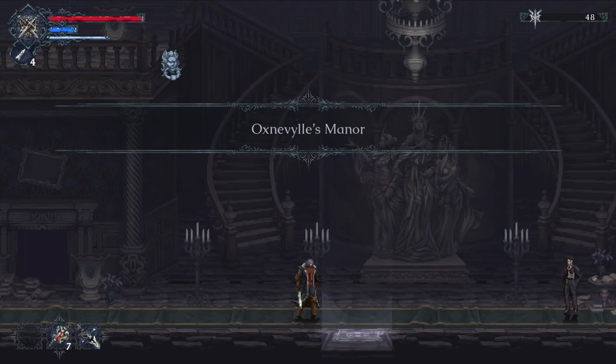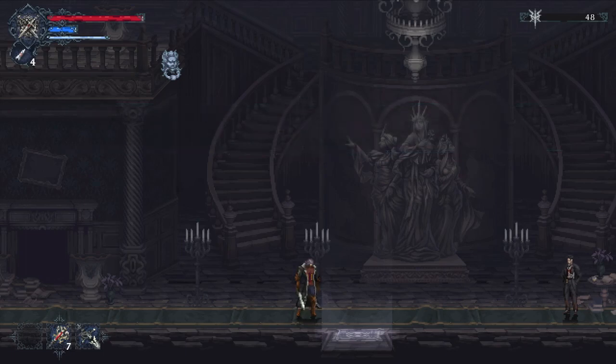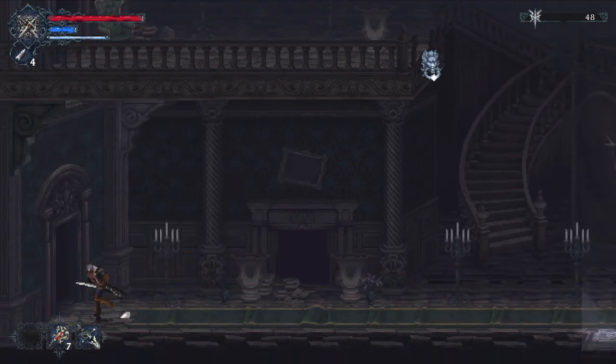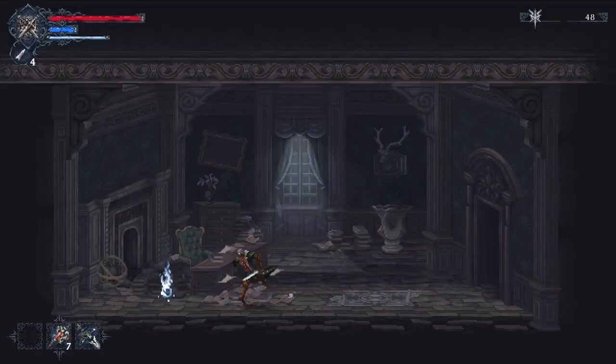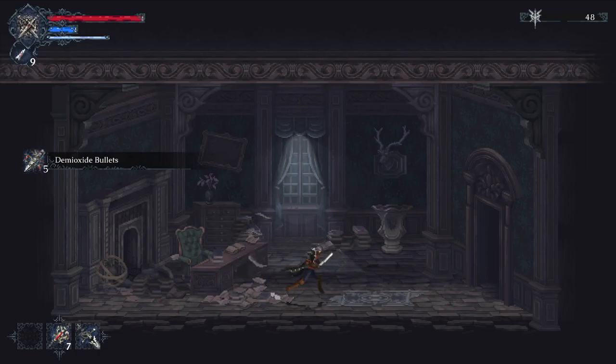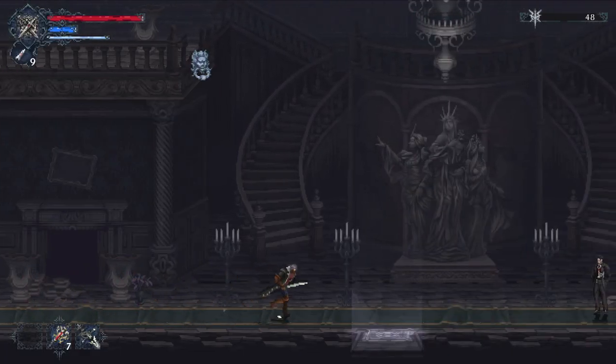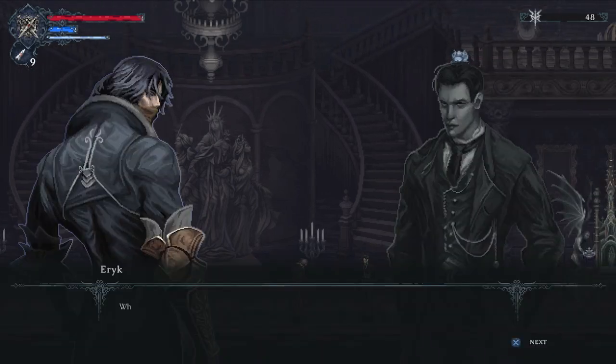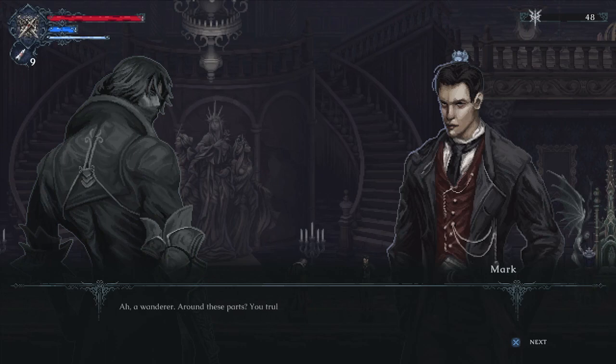We can see our character is undergoing some sort of transformation. We've made it inside Oxenville Manor. To our right is Mark, the first NPC we'll chat with — he's very friendly. First let's get a lay of the land: there's the way out, passageways above we can't reach yet, and a future merchant area. Let's grab the demioxide bullets. This entire mansion will be filled with various NPCs who either have side quests or serve as merchants.